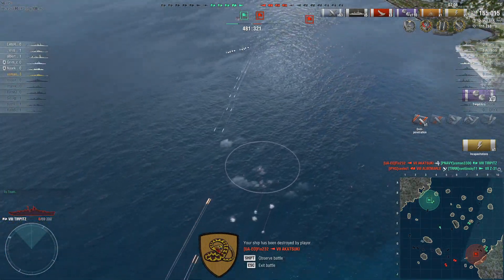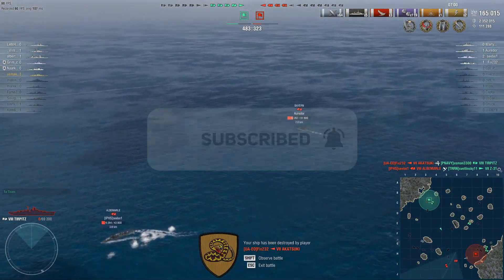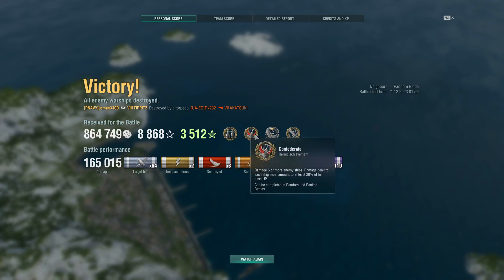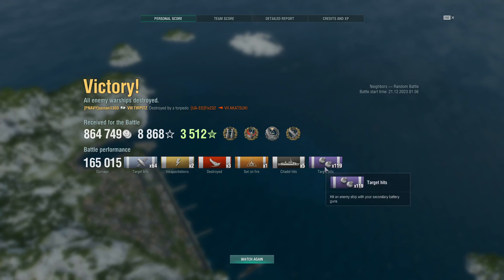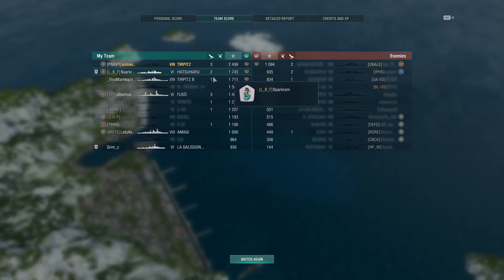That's basically it for my game in the Tirpitz — you can clearly see that if you play it well it can be a really strong ship. We got a win. Final results: 165,000 damage, three kills, Combat Scout, Confederate, First Blood, and High Caliber — great achievements. The secondary build is good but it can be a trade-off since pushing is still very difficult in battleships currently. Team score-wise I have 2,500 base XP, which is much higher than any other ship on the team.